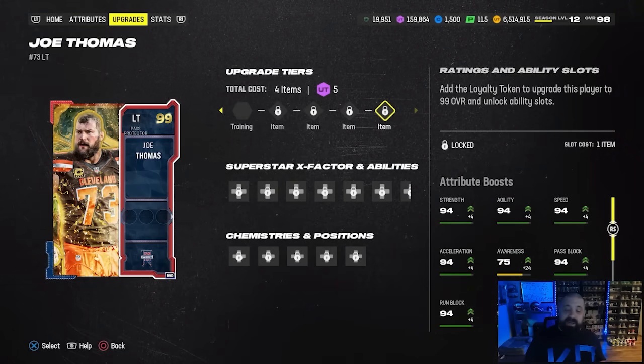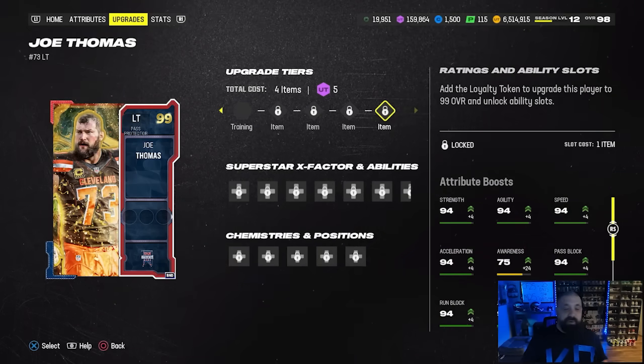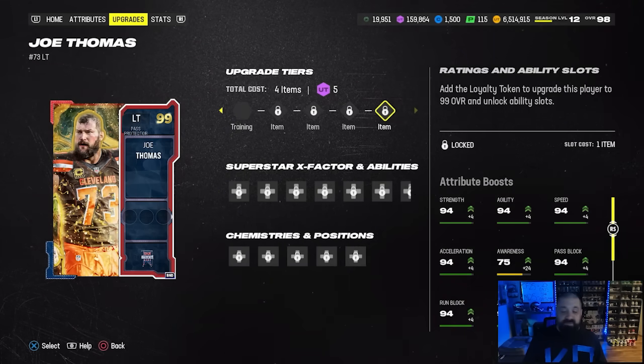Basically if you did get both welcome packs, you can only upgrade two of those three players fully to a 99 overall. I think Ryan Clark and Joe Thomas are probably the best two to upgrade to that 99 overall, but if you change your mind or don't agree with that decision, you can always take that loyalty token out of whatever player and put it into the next one.